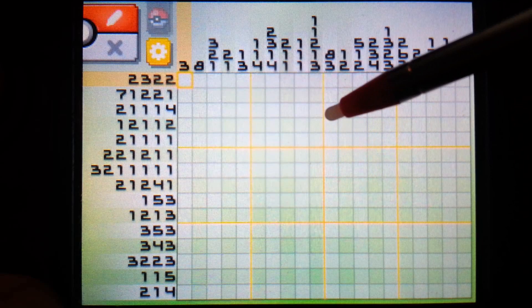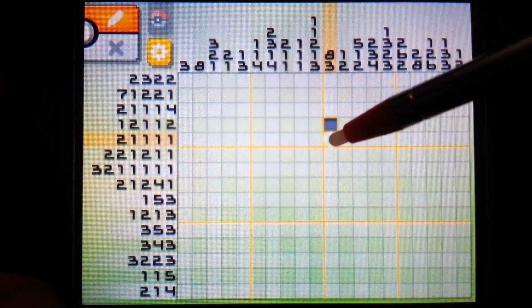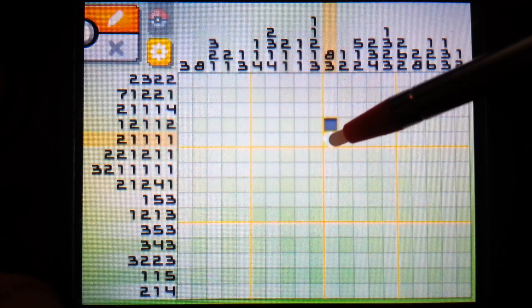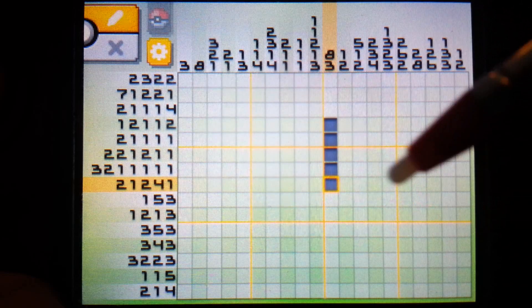Then count one through eight. Since the eight can possibly start at the top and go to the square at the lowest point, you can fill in one here, then count one through eight - that gives you a starting point. It's kind of hard to work on this because it is a single pixel in the middle of the puzzle - that's why you want to try to go for the edges first if possible. But that is a basic rundown of how to do Pokemon Picross.